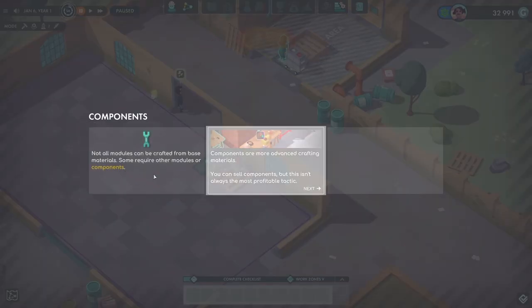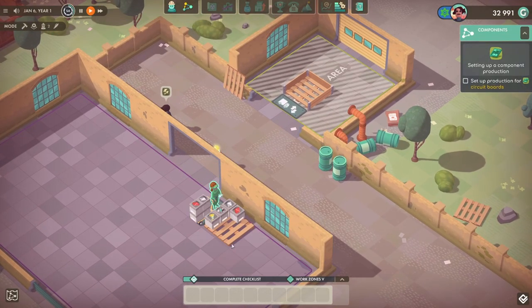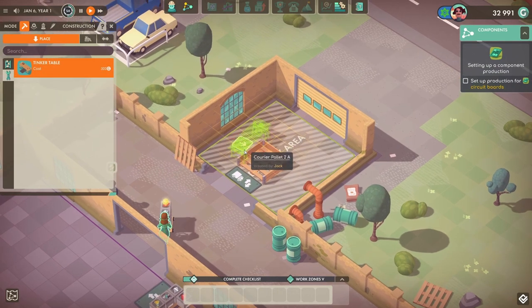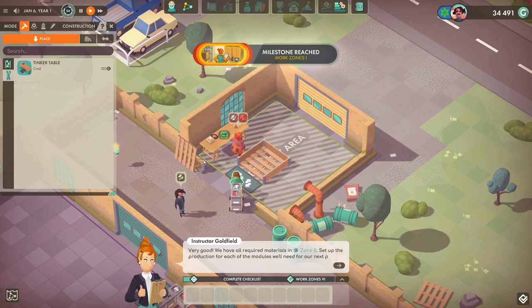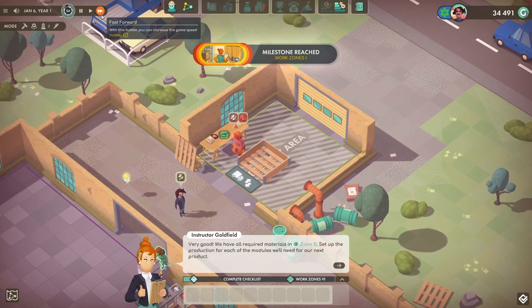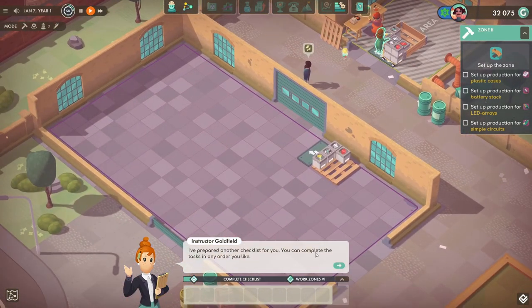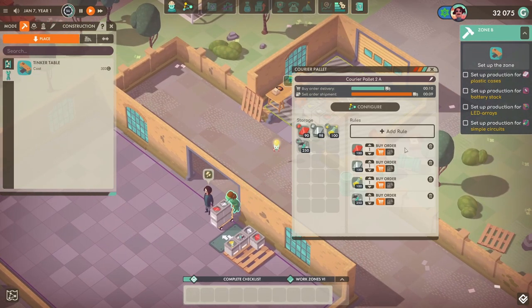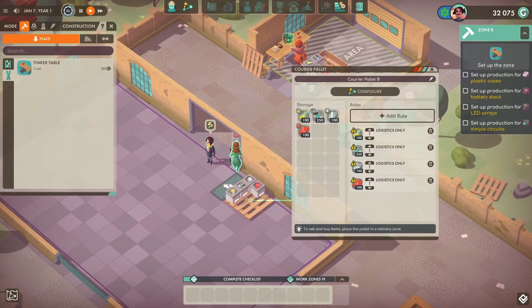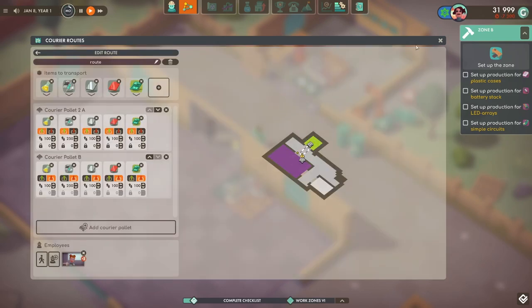What's the next thing? Not all modules can be crafted from base materials — we've got to build some components. So let's get a table up with some circuit boards. I believe it wants us to make them over here — yes, that's right. And now we need to set up plastic cases, battery stacks, LED arrays and simple circuits. We do need to bring over the circuit boards and we'll get the pick-up and drop-off points set up as well.